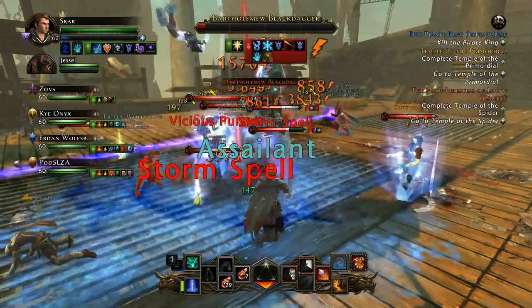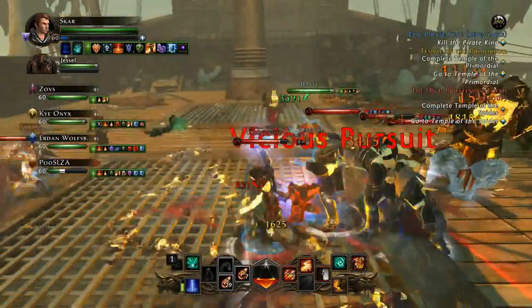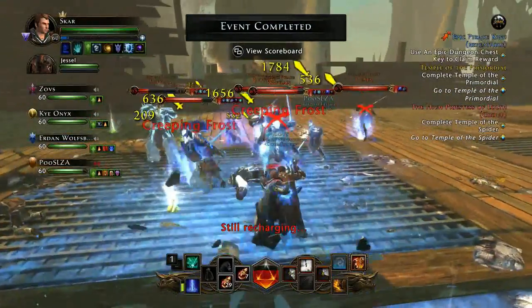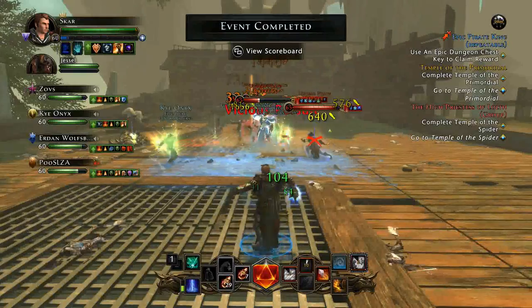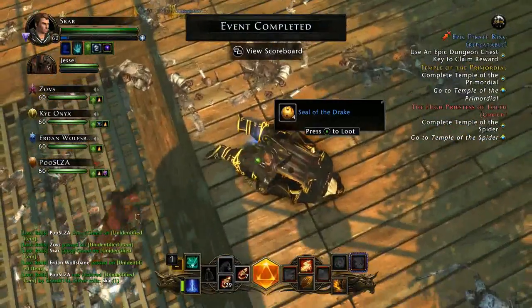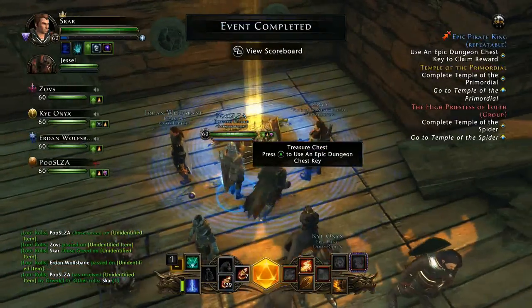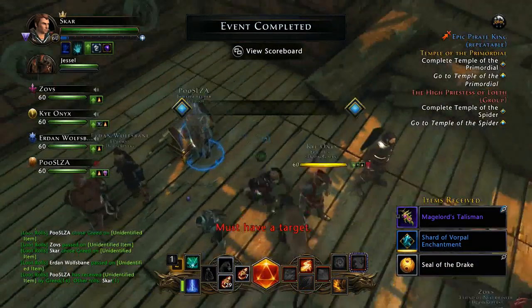The next boss is Black Dagger - same thing for him. He drops Tier 2 set gear once in a while, and I've also gotten greater marks of potency and greater marks of power from this guy, which is pretty good. He's going to put up more of a fight, but he is the easiest Tier 2 boss, so it shouldn't be too much trouble. Grab the Drake Seals and run over to the chest - the chest will give you equipment, a shard, and Drake Seals. You should be getting about 30 seals every time you do this run, and the most expensive item is about 90 seals, so that's not too bad.